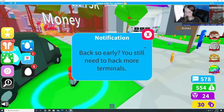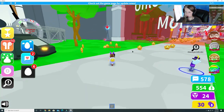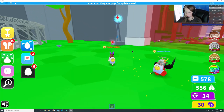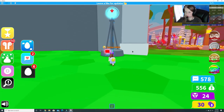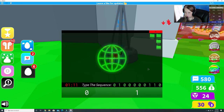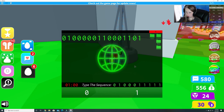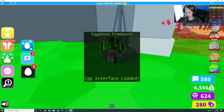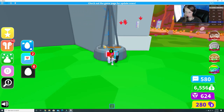So we need to find some terminals. Here's one back here. Let's run back here and see if we can get one of the codes for the eggs. Type the sequence. Let's make sure it's working. So we're just trying to hack it. Looks like we got part of the code. Awesome.